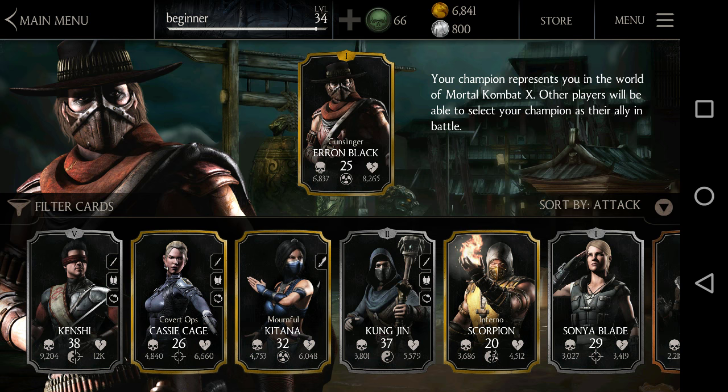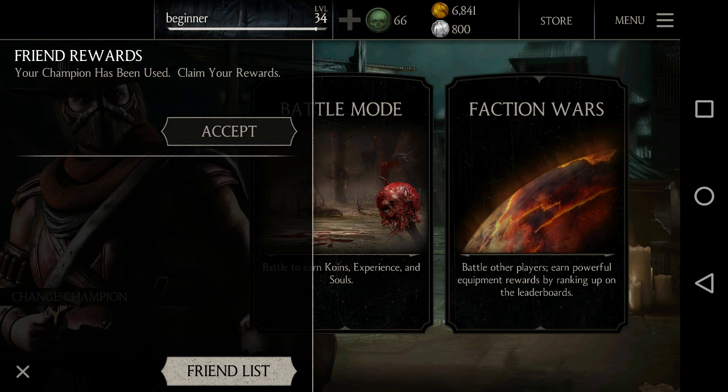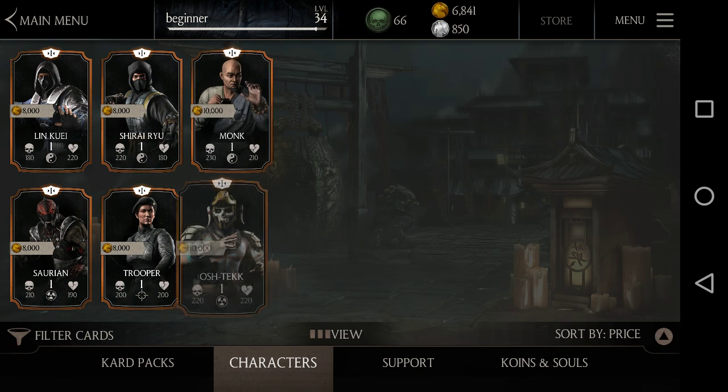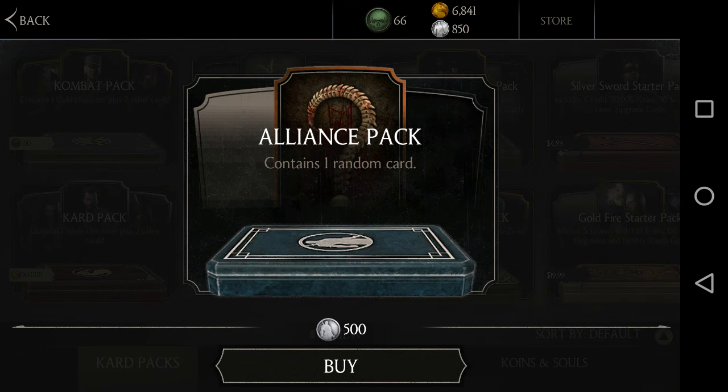My overall strategy: always spend every soul on combat packs. Coins you can spend on particular characters you want to make strong, or on card packs - they're cheap and come with two bonus cards. I only upgrade specials I think are great; just play the character and see which specials are worth it. I never upgrade the third special or X-ray unless the character is my champion. That's my strategy for spending coins and souls. If you have an opinion, let me know in the comments, and if you liked the video, subscribe to my channel.